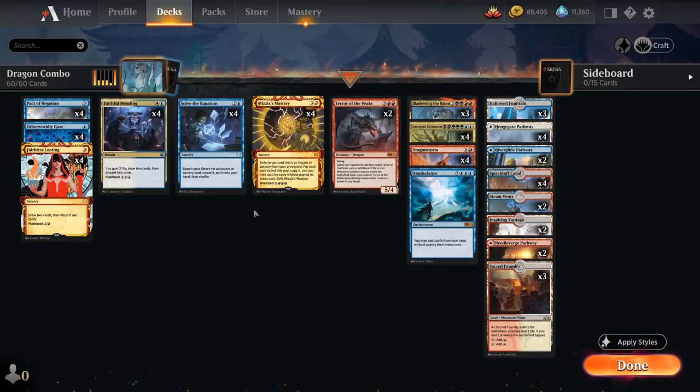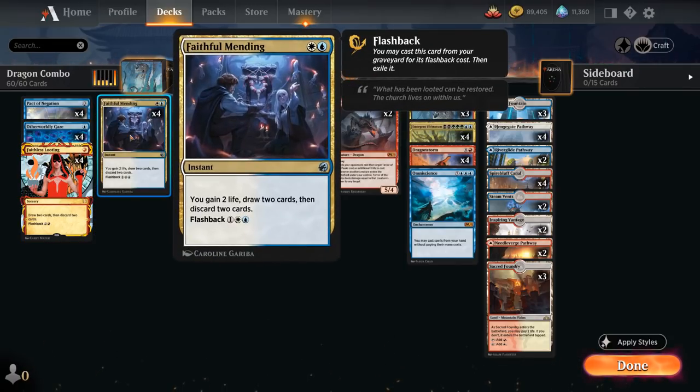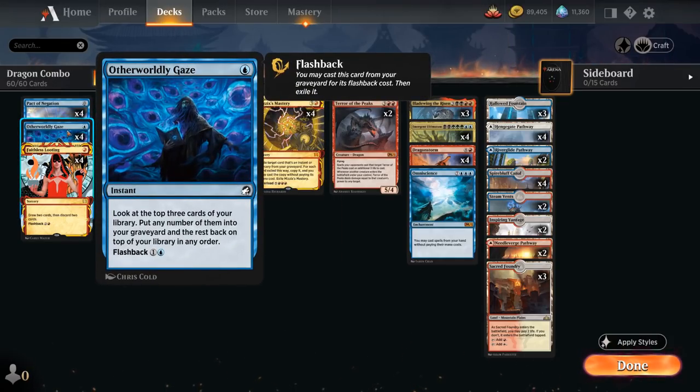The rest of the deck has cheap draw and discard effects to fill the graveyard and set up for Mizzix's Mastery. At one mana we've got Faithless Looting — draw two and discard two — which can also be flashed back for three mana. We've got Faithful Mending at two mana, an instant-speed version that also gains two life, padding our life total against aggressive decks. And then Otherworldly Gaze, a one-mana instant that lets us look at the top three cards, put any number in the graveyard and the rest on top in any order, and can be flashed back for just two mana.